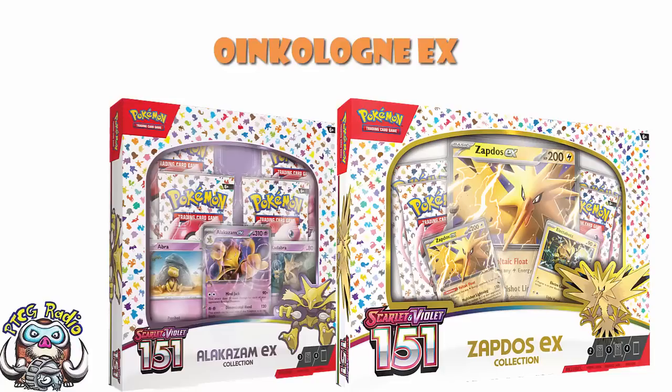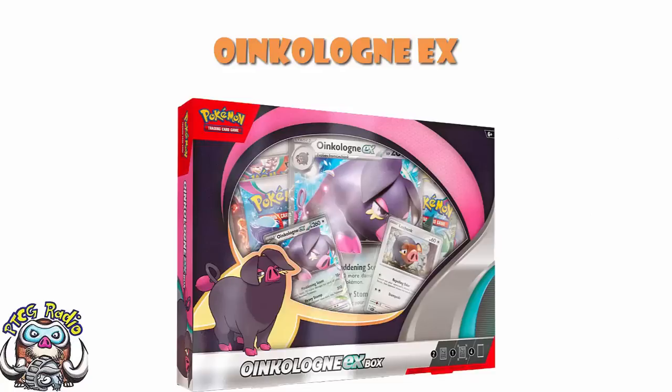Whereas Alakazam is a Stage 2, so you get yourself two holos — the Basic and the Stage 1. So whereas it looked like they were going away from having a Jumbo in every EX box, turns out what they're actually doing — and we've had a few now to see the pattern — it seems like if it's a Stage 1 or a Basic, you can have a Jumbo. But if it's a Stage 2, they give you the Basic and Stage 1 as holos, and you're not getting a Jumbo.